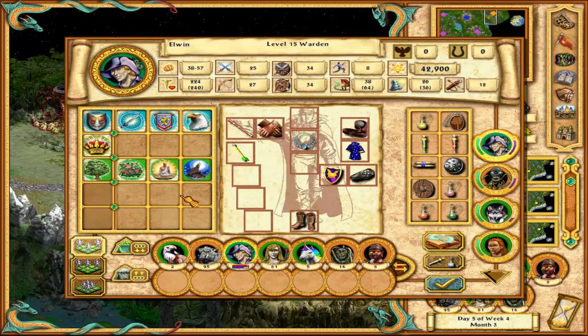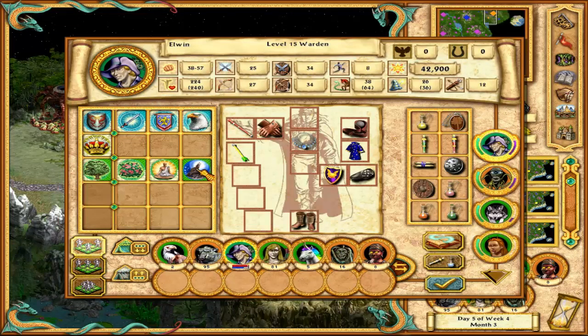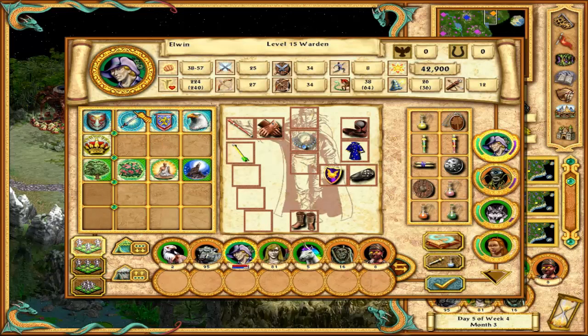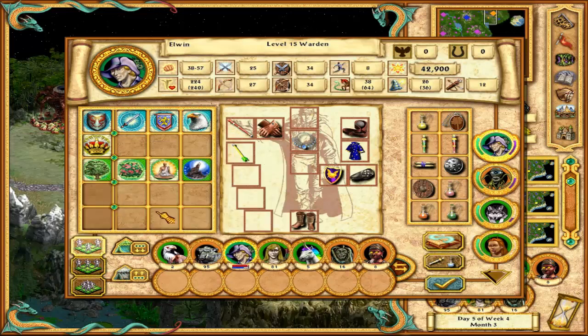We gained this skill a little bit down the line, after we moved out to one of our towns. Most skills here are support skills, because Grandmaster Summoning is the biggest mojo here, and of course Advanced Leadership which gives a lot of morale and luck, plus Basic Defense. These are the 3 primary skill trees: tactics, nobility, and nature magic.